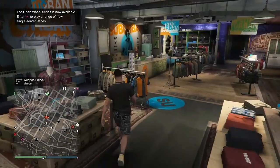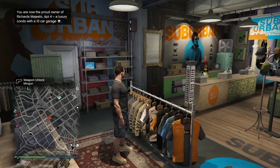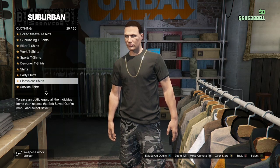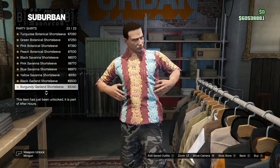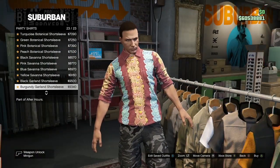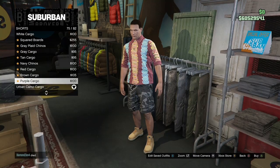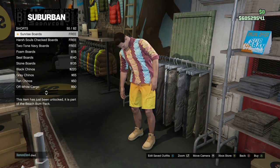Once you get to the clothing store, first go to the top section, go to party shirts, and buy the burgundy garland short sleeve — that's going to be the last one. Once you've got that, make your way over to the pants, go to the shorts, and purchase the tan striped boxer shorts.